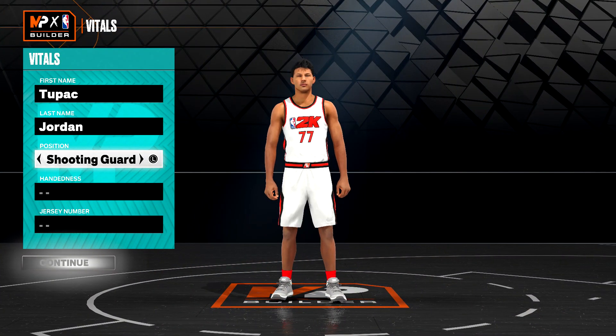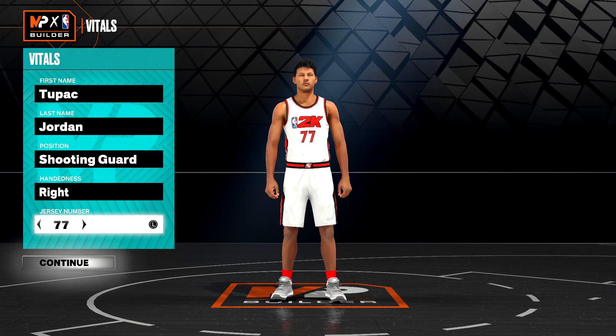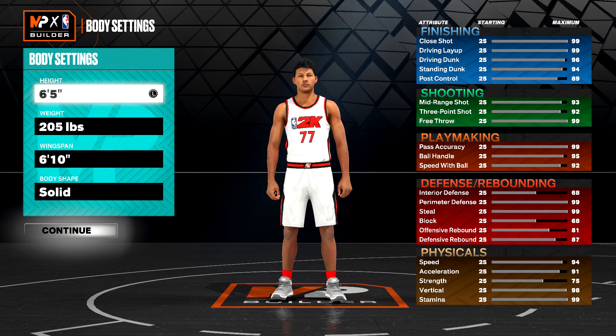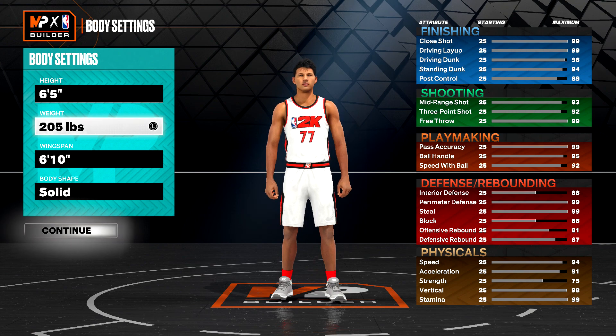Make sure you play as a Shooting Guard position, and then you can do whatever you want for handedness, jersey number, and your name. Make sure you get to the body settings — it's going to be very important that you set this in a way where you have the highest shooting skill available.